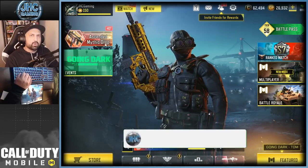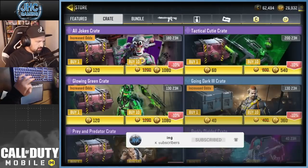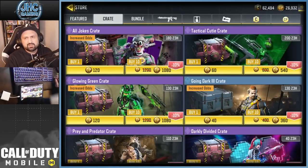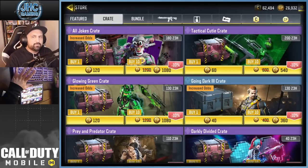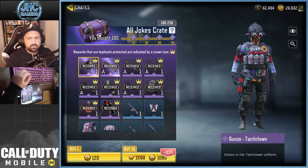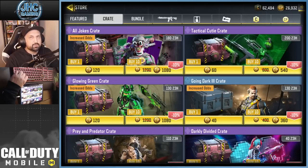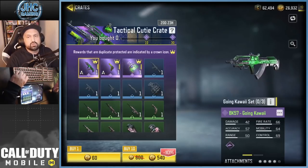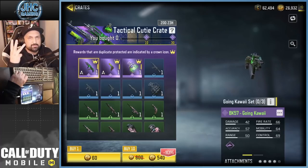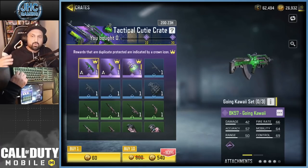What is up guys, Johnny here back with a brand new Call of Duty Mobile video. Today we got new crates in the store — top right here you can see the Tactical Cutie Crate. It's different from what we usually have. Usually the crates have like 10 epics and you open a bunch of crates to get a soldier or something. Now these crates are half the price of the usual crates, they don't have a soldier, it's just three epic items and it's a set bonus.